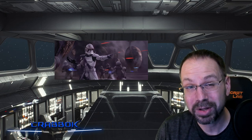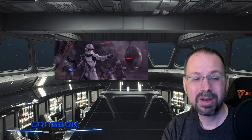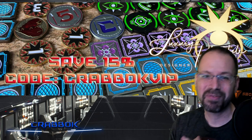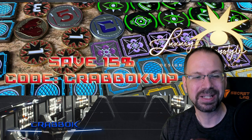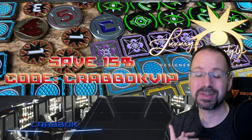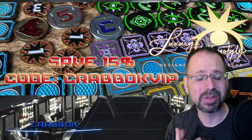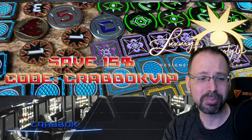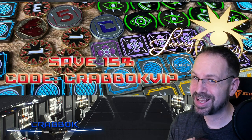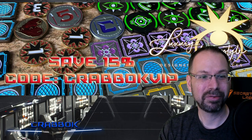If you haven't already, make sure you enter to win that $25 Amazon gift card. You just have to be a subscriber and leave a comment on this or one of my videos. Big shout-out to Luxury Playstyle. We're working on some Legion-specific tokens that I am helping design right now — a very cool journey. You can save 15% by using code CRABOKVIP at luxuryplaystyle.com. While supplies last, orders of $35 or more get a Lightsaber Nunchuck token thrown in for free.